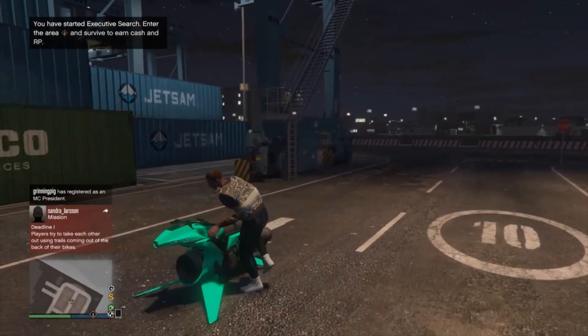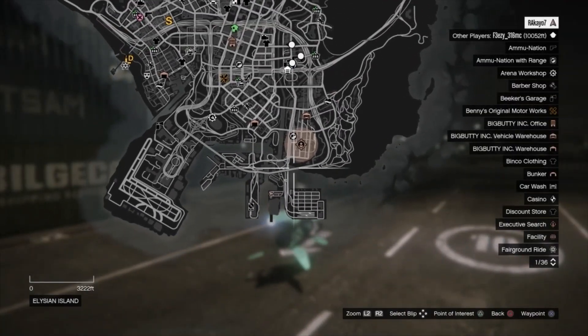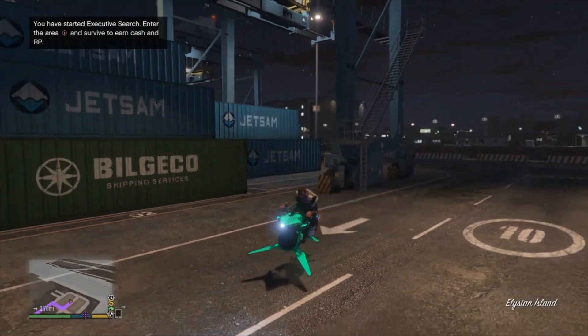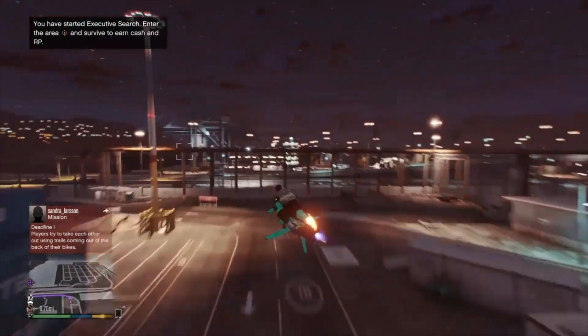Once you have started up, all you want to do next is go to your map and locate the destination where you need to be in order to start Executive Search. Once you've set a waypoint over there, just go ahead and make your way over there.